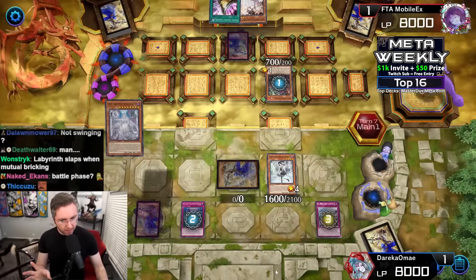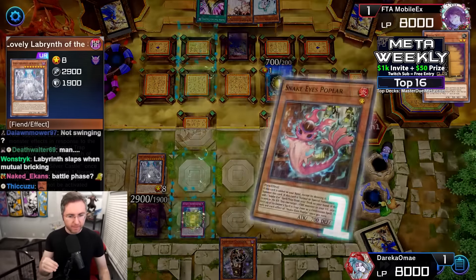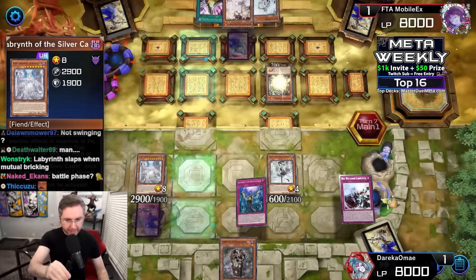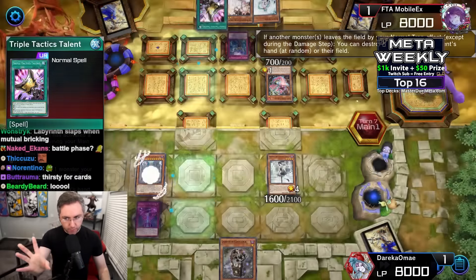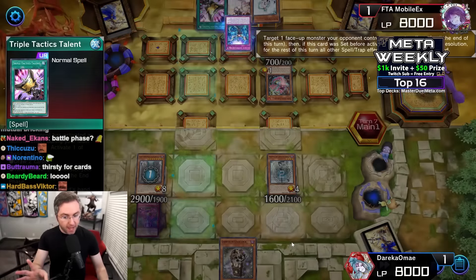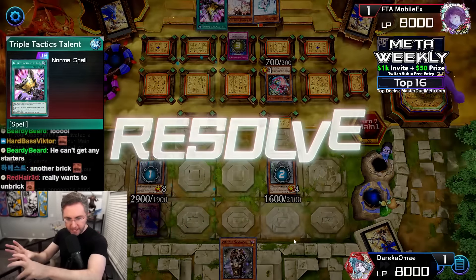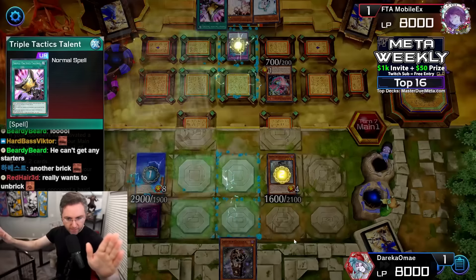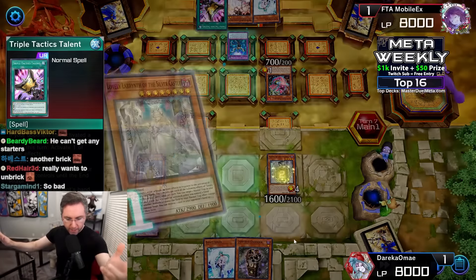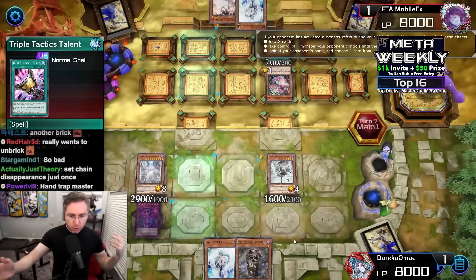Negate the Imperm — that won't allow Triple Tactics Talent to be activatable. We did not use Ash on the Big Welcome. Instead, Maxi-C. Come forth and summon, trigger the Lovely. Lovely pops a card on the field or in hand — Triple Tactics Talent is available. Unless it randomly gets popped — so instead of randomly getting popped, how about we just negate the Lovely? Remove that chance from even happening.